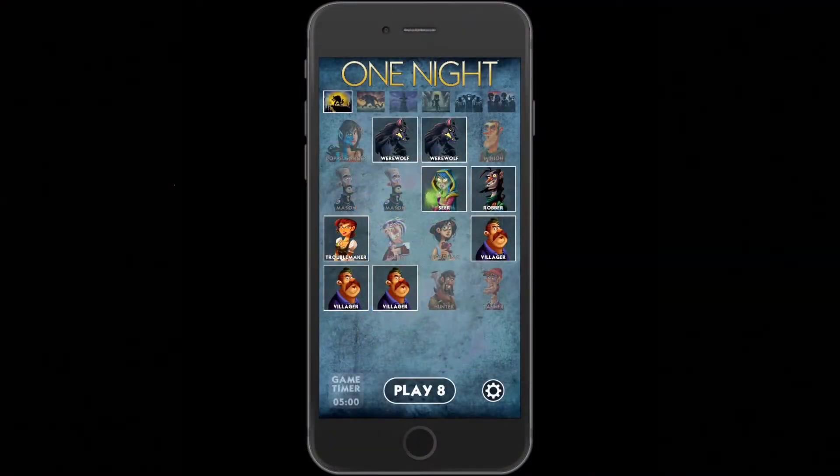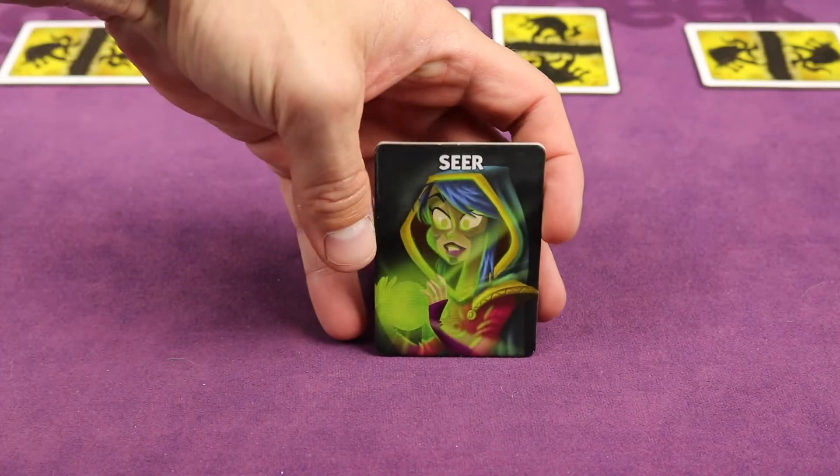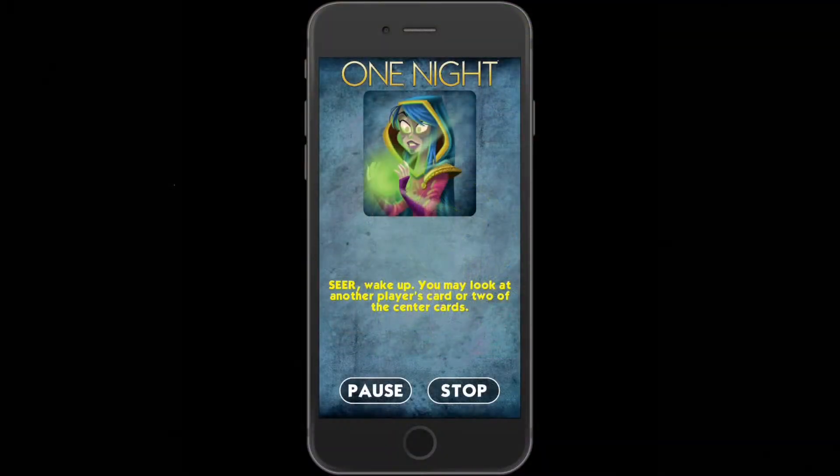You can download the free One Night app on your smartphone or tablet to get started playing quickly. Roles are dealt out secretly to each player, and the app will walk through the rest of the night phase having certain players open their eyes and use their special powers in secrecy.